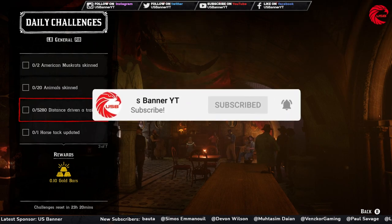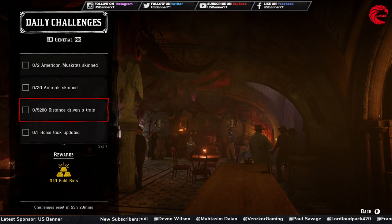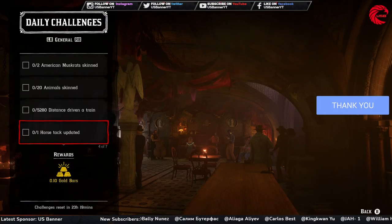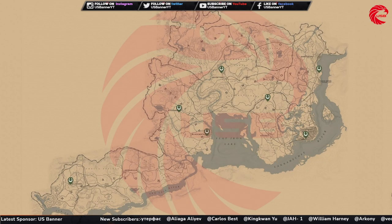For the train challenge, start riding along the rail path and you'll find a train randomly, or go to any station — if you're lucky, you'll find a train there. Here are the locations for all stations in Red Dead Online. After that, you have to upgrade your horse deck by going to the stables. Here are the stable locations.